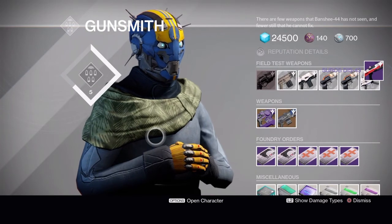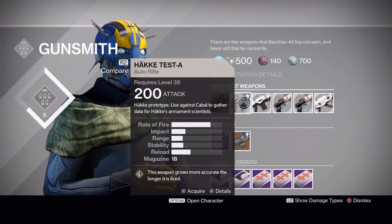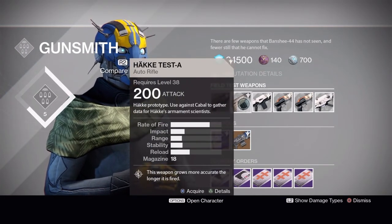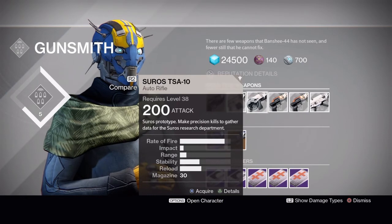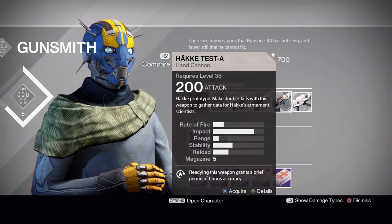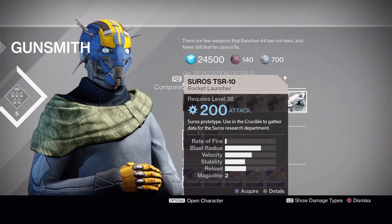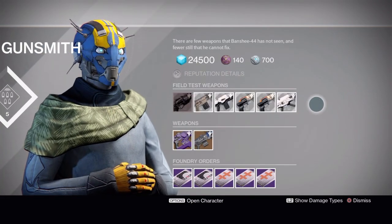Okay, so that was last week's Foundry Orders. Let's get into the Field Test weapons. We have the Hake Test A Auto Rifle — just kill Cabal with it. The Suros TSA-10 Auto Rifle which requires precision kills. The Hake Test A Hand Cannon which needs Crucible kills. Another Hake Test A Hand Cannon where you need double kills. And the Suros TSR-10 Rocket Launcher used in the Crucible. So we have two Crucible guns this week — should make Crucible interesting the first couple days.